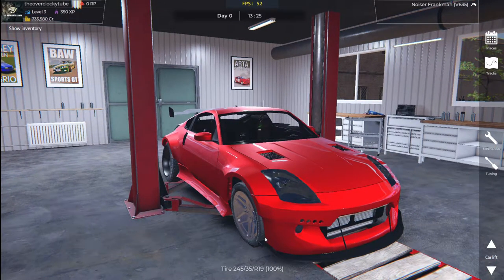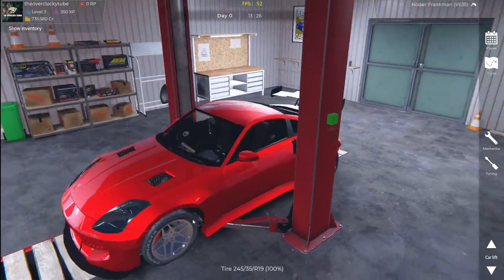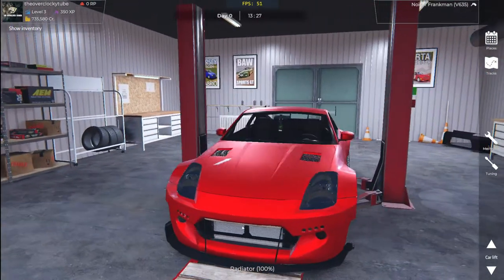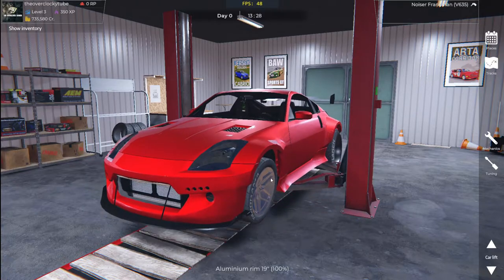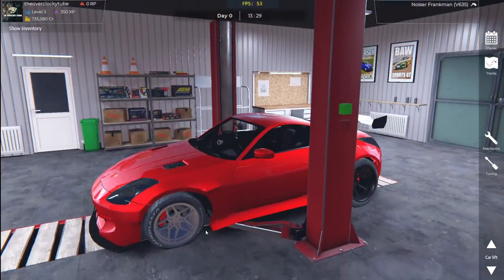I was supposed to upload this last Sunday but I just never got to it. This game had a major bug where the front suspension actually bombed out. Looking at it, it looks like it's going inwards. I don't know if they have fixed it properly. Sometimes when I lift it up that makes sense, but if I take it down, will it flatten out? No, it doesn't.